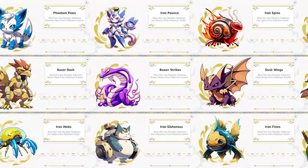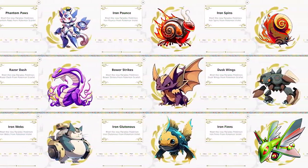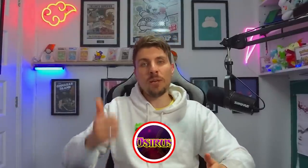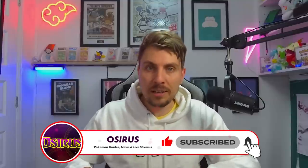These are all the new Paradox Pokémon we created — six ancient forms and six futuristic forms. Let me know down in the comments section what you think of all of these designs. Thank you so much for tuning in to today's video; it was a lot of fun doing this. I'd love to do something similar in the future. If you've enjoyed it, please drop a like and do subscribe to the channel for more Pokémon Scarlet and Violet content. Until then, friends — take care of yourselves and bye bye.